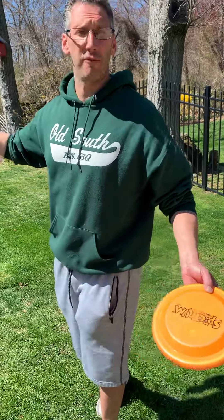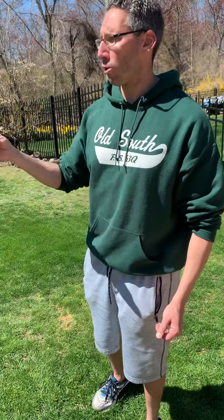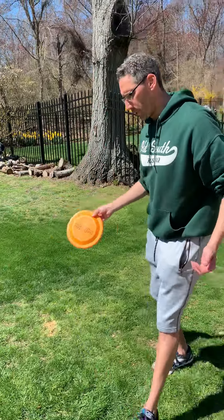For today we're going to use a hula hoop because we happen to have one here. If you don't have a hula hoop, you can use a beanbag, a stuffed animal — anything that can serve as a target that you want to get the frisbee over or into.